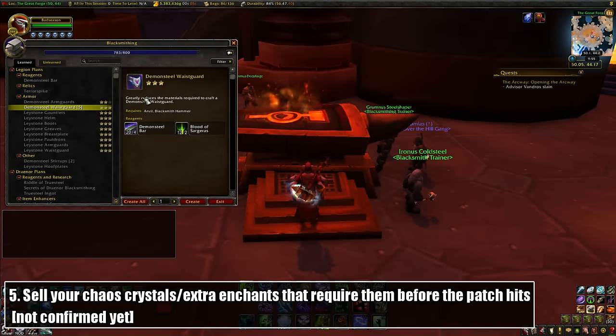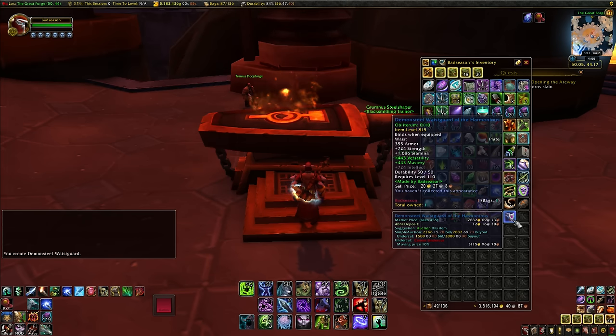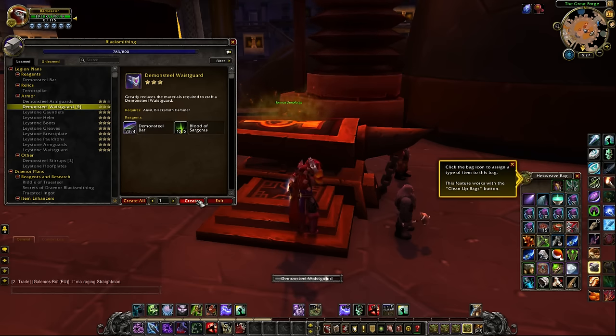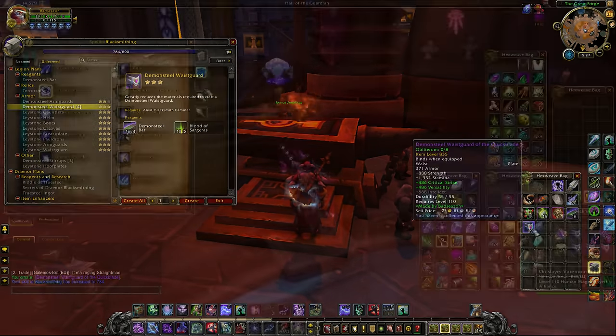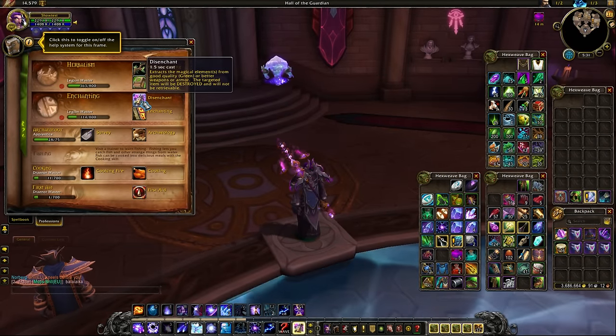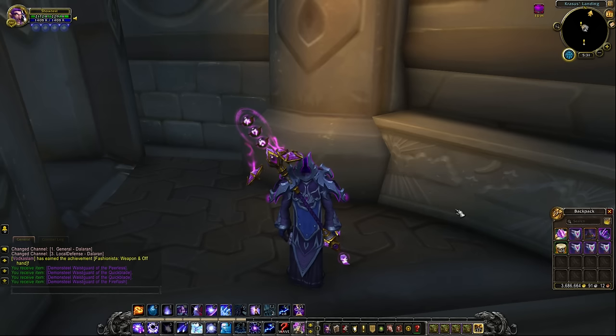Lastly, you probably want to sell your chaos crystals and any enchants now, because all item level 815 crafted gear is getting bumped to 835 with the same cost and their quality is going from blue to purple. This should cause a huge increase in the supply of chaos crystals, causing the price to drop, and maybe even a shortage on leylight shards bringing their price up — no guarantees on that one though. The only hitch is that it's currently bugged on the PTR where it crashes if I try to disenchant them, so I can't 100% confirm that they give a chaos crystal instead of a leylight shard now. But I'd be surprised if they still give a blue shard even though their quality is now purple.